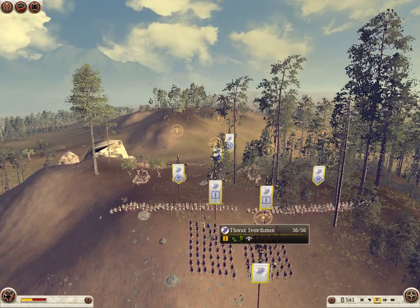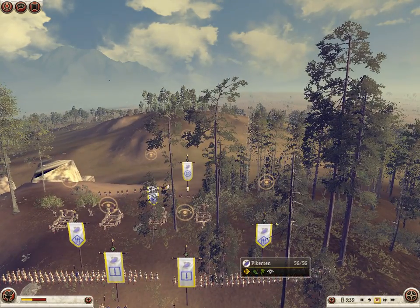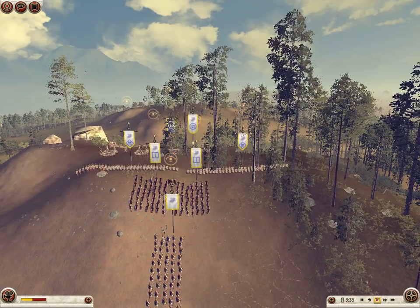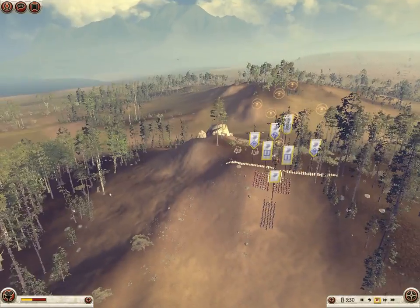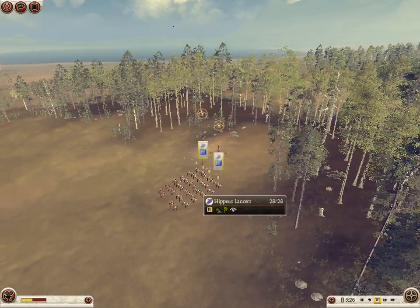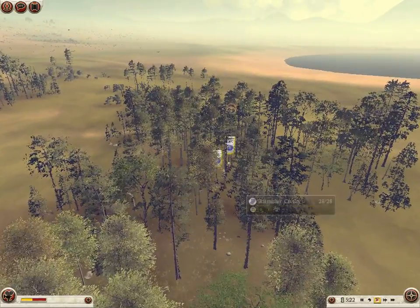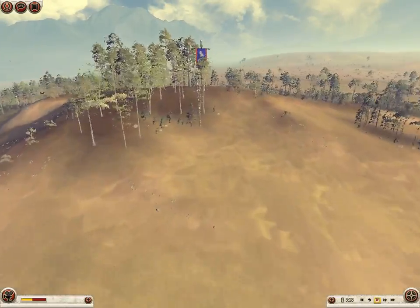So I have my Thorax swordsmen — and that's not from Dr. Seuss — and the pikemen. Basically pikemen to guard against any cavalry attack, the swordsmen as sort of heavy infantry behind to fight in an extended battle. And then we've got some lancers on one side and some skirmish cavalry on the other, basically the cavalry to protect the flanks.